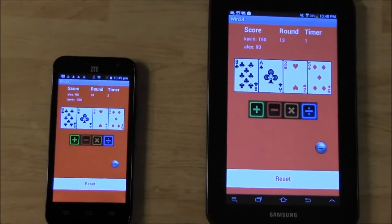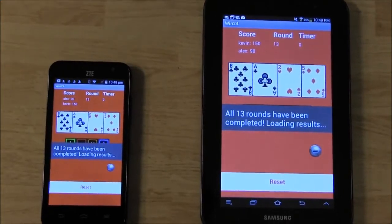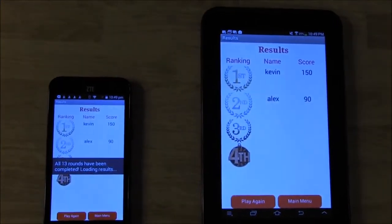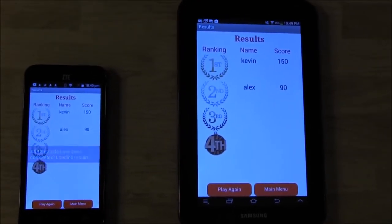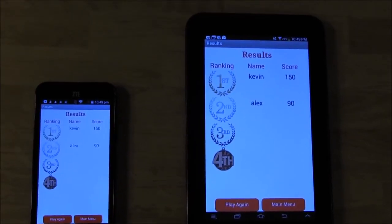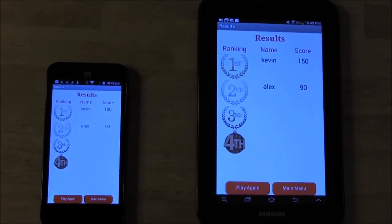The game is ending now. After all 52 cards have been dealt, the game ends. We're directed to a results screen where 1st and 2nd place are displayed. Congratulations to the winner! Here, we can choose to play again or return to the main menu.